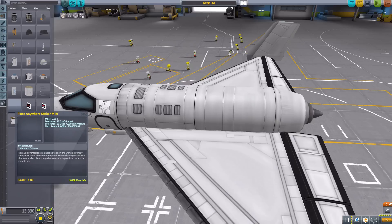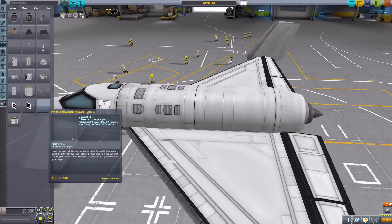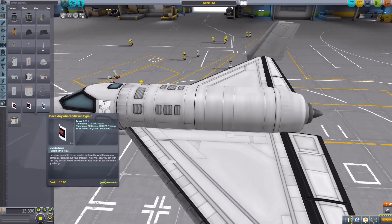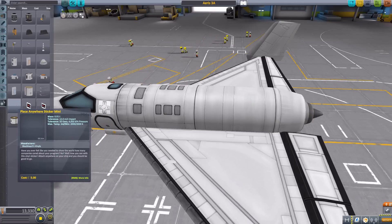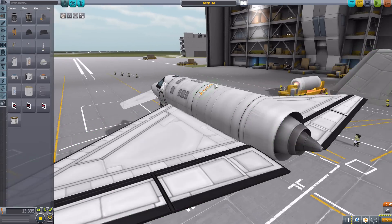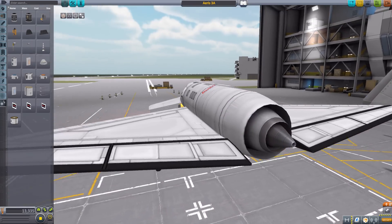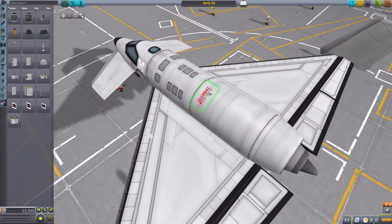We have the Place Anywhere sticker mini, the type A, and the type B, and each has their own uses and placement varieties. The mini is meant to be used for either a flat surface, because if I place it on there, you'll notice that it is obviously kind of going off the rails around the side of it, because it is a flat sticker, which is perfectly serviceable.